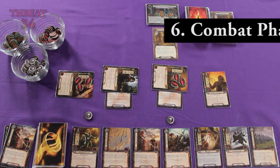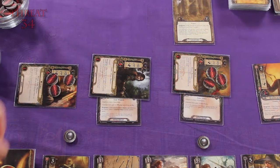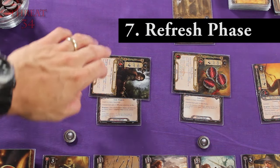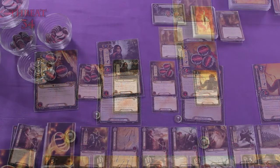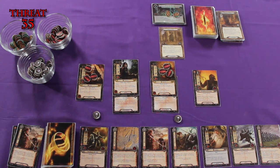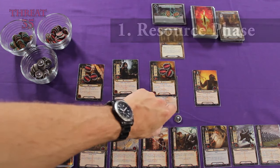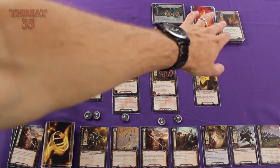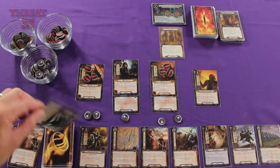We can move on to the combat phase — there's no one here to fight, so the combat phase is over. Now it's the refresh phase, so we'll just ready our exhausted cards and raise our threat level by one. Now we can move on to the resource phase and add one resource token to each of our heroes' resource pools. Because we got rid of the Enchanted Stream, we are no longer restricted from drawing cards during our resource phase.